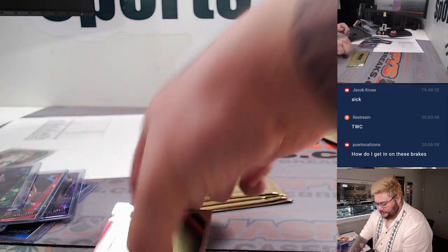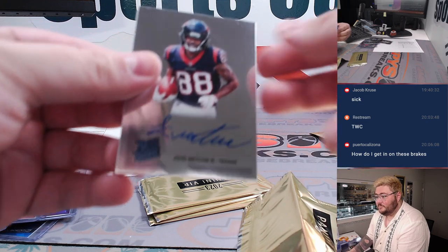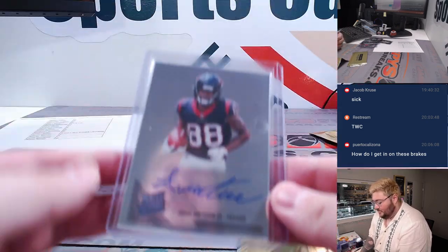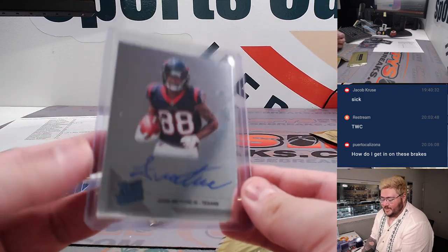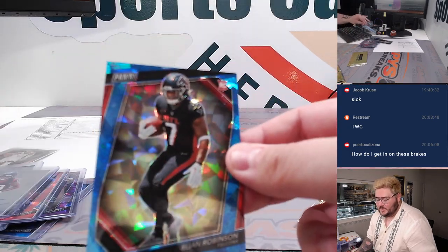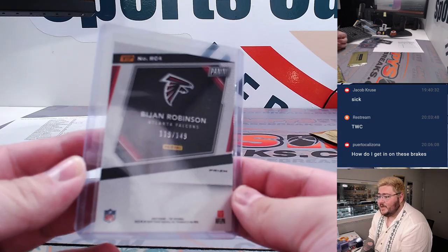Nice rookie from the Sacramento Kings. Pack seven. Going from the back. Rated rookie — John Metchie III, Spot J and Brian. Queen with the chrome. Hashtag who do you collect? We hit an auto! Last card in that pack — white-blue cracked ice, Bijan Robinson, one more for George in Spot B. 119 out of 149.